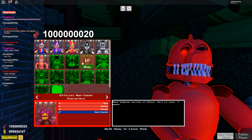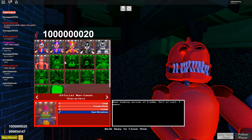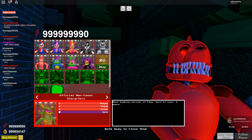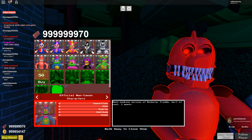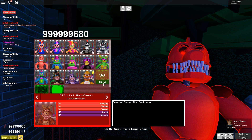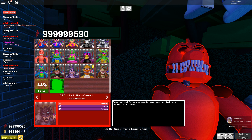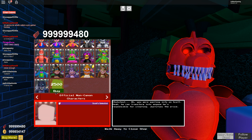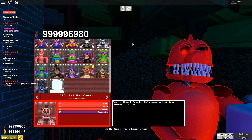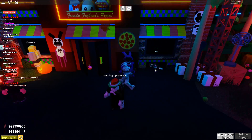If you go over to Old Man Consequences, he has a bunch for sale. He has the Blacklight animatronics — the ones on, like, the cereal box and stuff. So he has all four of those. Oh, it's the Rockstar Freddy. Oh, that's cool. Then he has the Twisted animatronics, and he has Twisted Wolf. That's insane! That's so cool! Then he has — is that Scott? That is Scott. So he has Scott, so that's really cool as well. I don't know if the other Old Man Consequences have different animatronics, so let's go check it out.